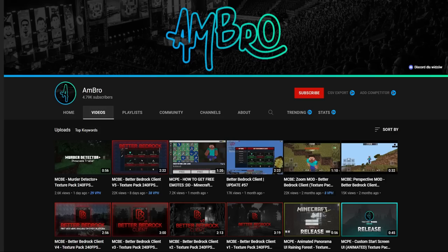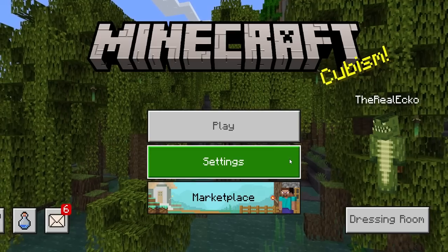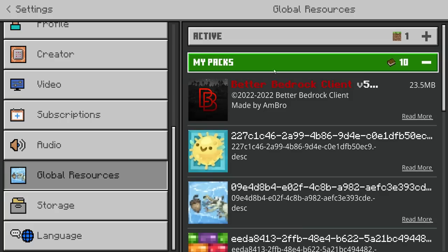This was created by AM Bro — I'll leave a link down below as to where you can check them out, along with the download link. Highly recommend going to their Discord page if you want to download it.